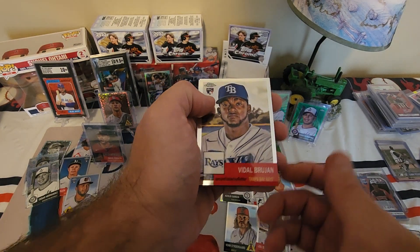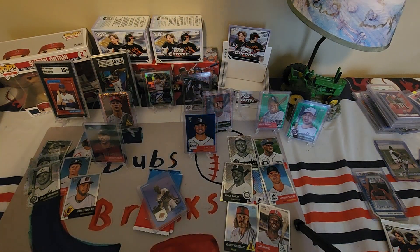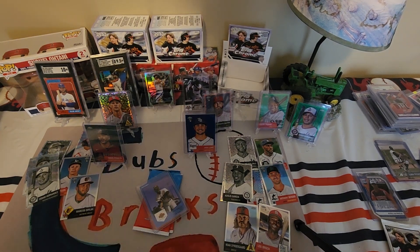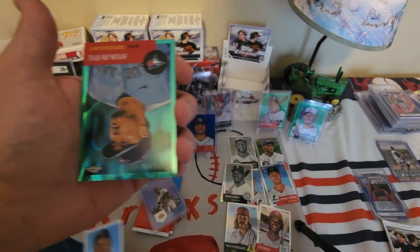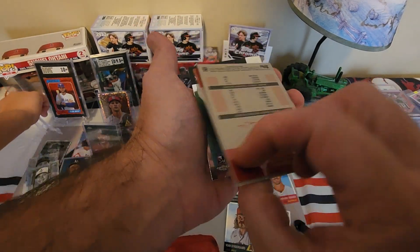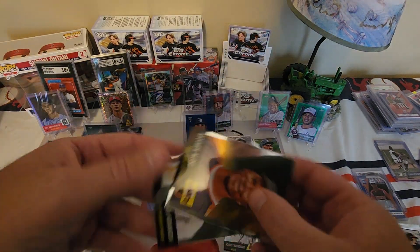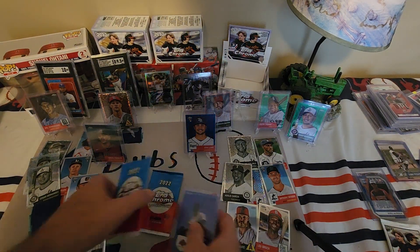Wrong Ray again — Vidal Brujan and Alec Bohm. So we've got three numbered, probably going to get one more. Oh here we go — Cousin Larry! Oh but that is a sweet lava card — Hyun-jin Ryu. What is this guy numbered to? 299? Moises Alou and Max Krannik. If you get another numbered card you might be winning.